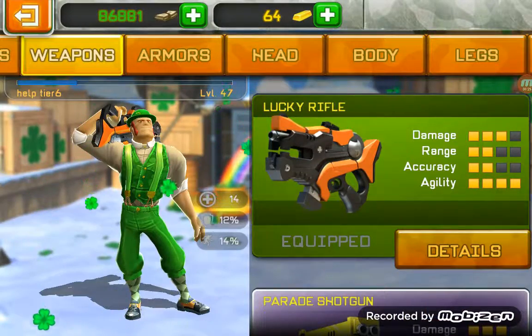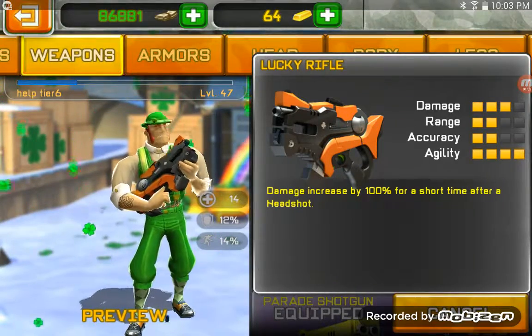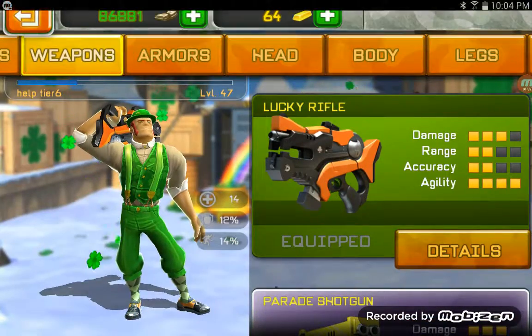Let's get to the lucky rifle. 3 damage, 2 range, 2 accuracy, 4 agility. This weapon increases the damage by 100% for a short time after you get a headshot — so if you get a headshot, it doubles the damage.